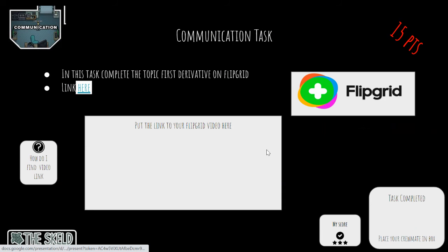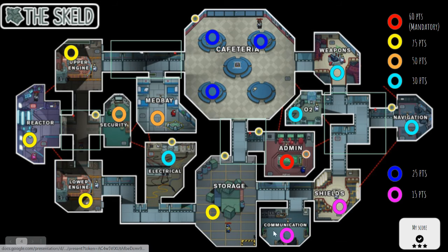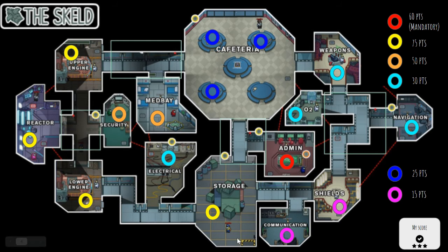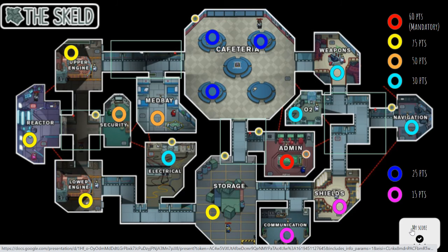Finally, these last two: there's a Flipgrid task that you can do, and there is a Shields task you can do, and those ones you can get done as well. Again, it's up to you — you just have to get your point total to add up to 500 points.